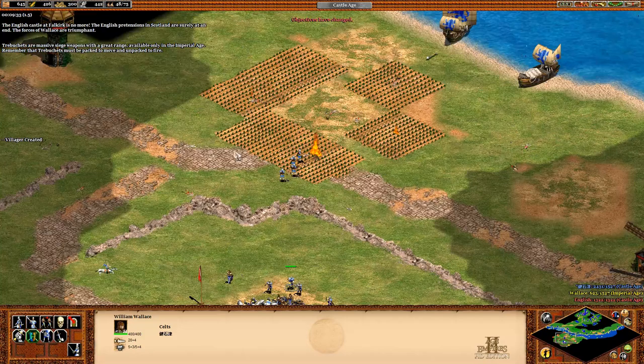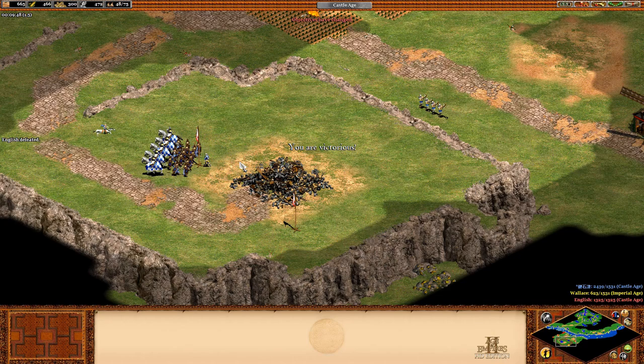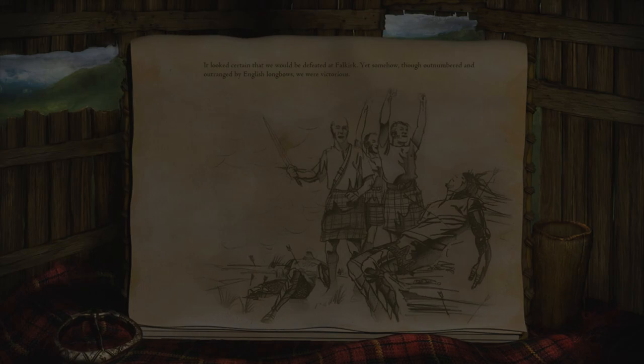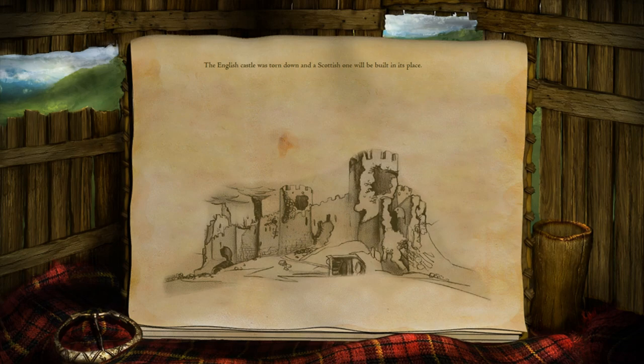The English castle at Falkirk is no more. The English pretensions in Scotland are surely at an end. The forces of Wallace are triumphant. It looked certain that we would be defeated at Falkirk, yet somehow, though outnumbered and outranged by English longbows, we were victorious.